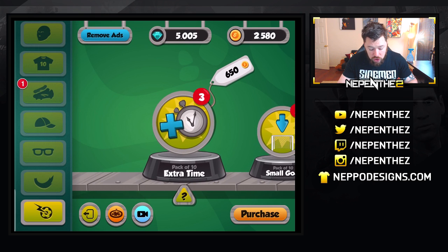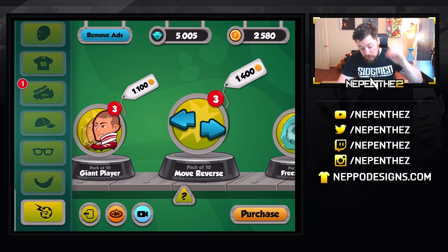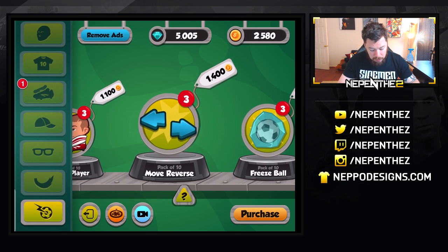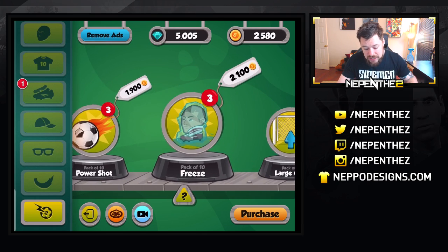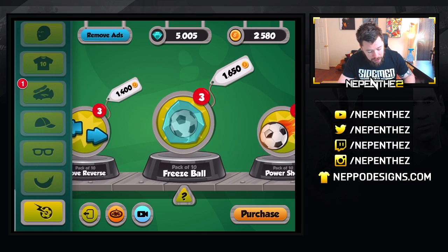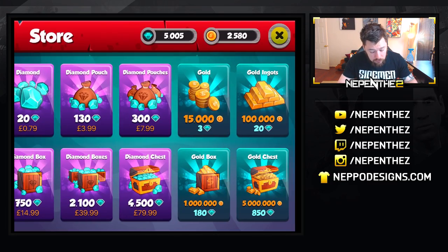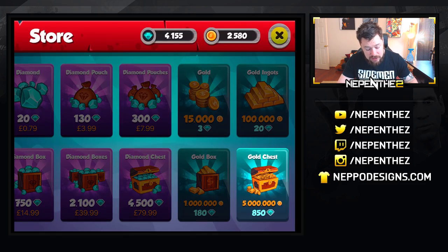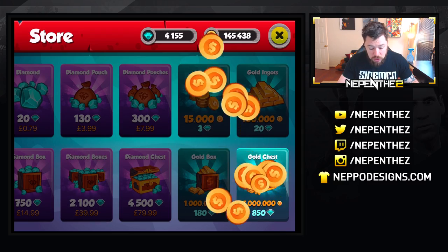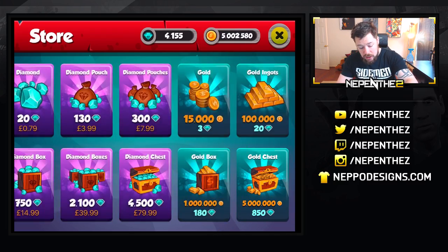You can buy in-game boosts. There are certain boosts you can use — up to three per game. I think you buy three at a time: pack of ten, move reverse, freeze ball. We'll use these in some of the games we're about to play. But first let me go and buy some gold. I want to buy five million gold for 850. Yes, let's buy five million gold. We should now have five million gold — we do indeed. So we've got five million gold in there.